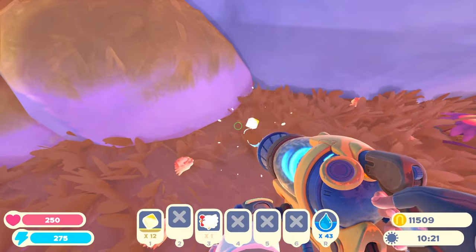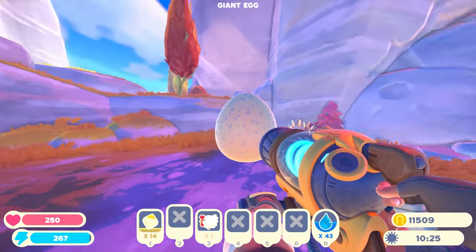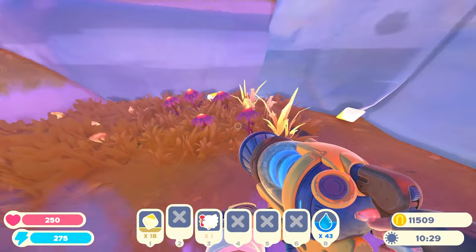Yoki plorts are probably the rarest plort in the game. The only way to get them is to crack these eggs open, and you have to do it quickly. Otherwise the plorts — I'm not sure — they turn into chickens or something.